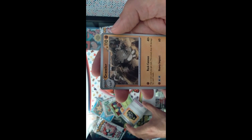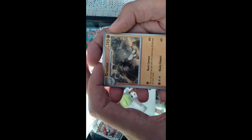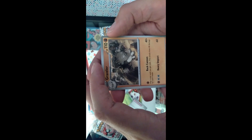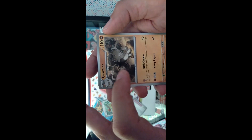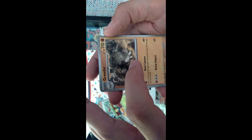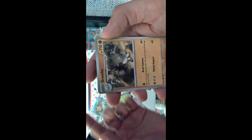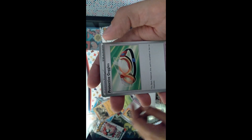Graveler, much in the spirit of its predecessor Geodude — Graveler is up in the mountains, climbing around, ready to toss some rocks in this hand and already tossing a rock in this hand. Possibly gonna toss another rock, maybe just gonna pull itself up to climb closer. Who knows? Graveler knows — that's the fun.